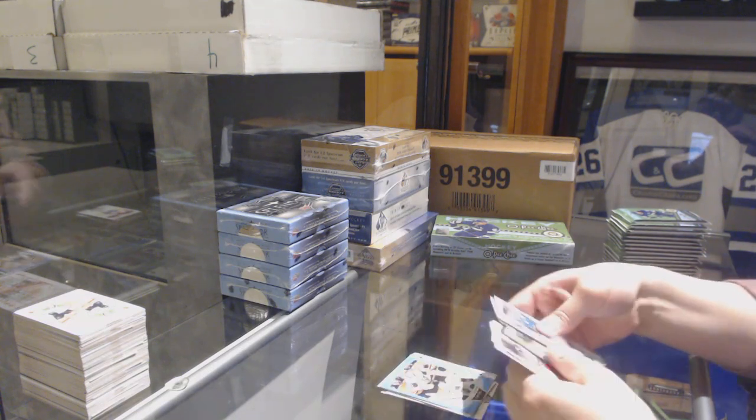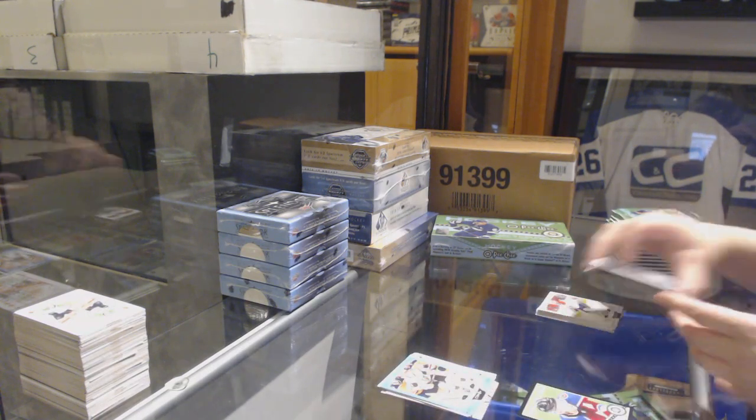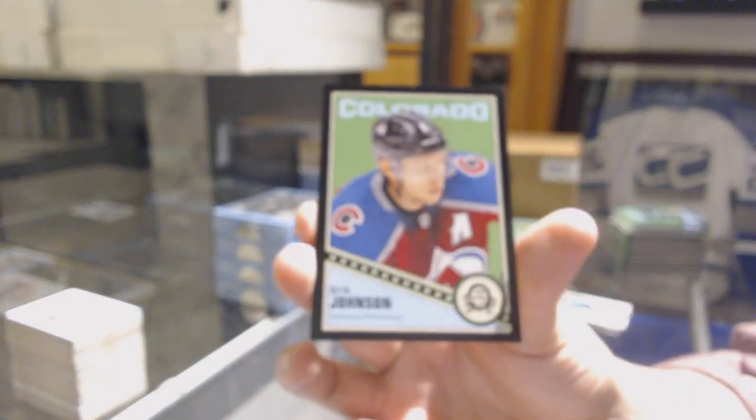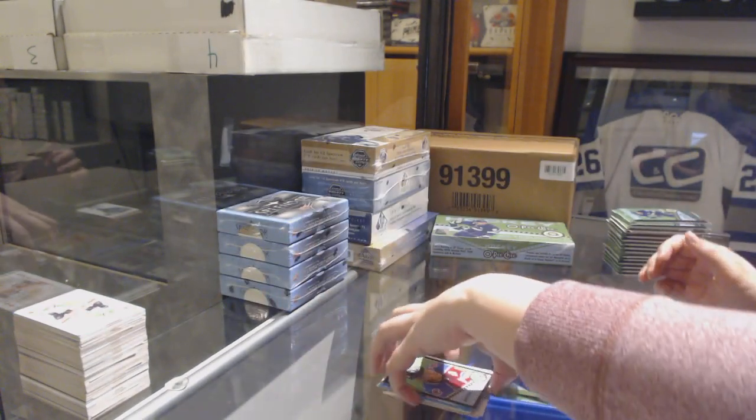Victor Rask retro for the Wild, blue for Vegas of Cody Eakin, and number to 100, Eric Johnson, black border for the Avalanche. I feel like I'm getting a lot of Avalanche black borders.